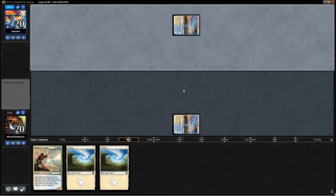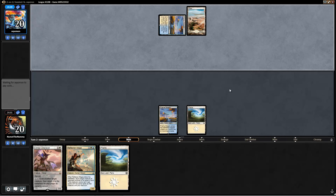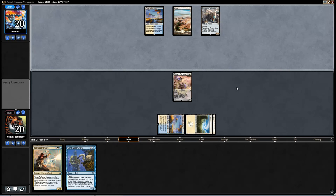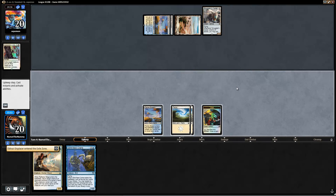Opponent's probably going to put us on blue-white Flash — and it looks like they are, in fact, on blue-white Flash as well. Eldrazi Displacer is super good versus Flash because of the interaction of Displacer and Spell Queller. Looks like they have their Smuggler's Copter on turn 2. I think we're just going to lead with the Displacer here. We have three colorless sources in the deck: two Westvale Abbeys and a Wastes. Declaration in Stone being used on our Displacer.